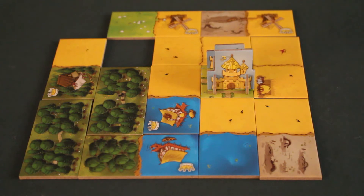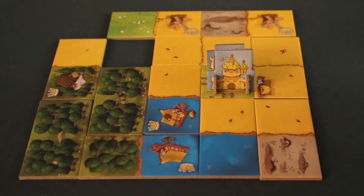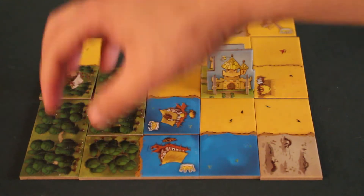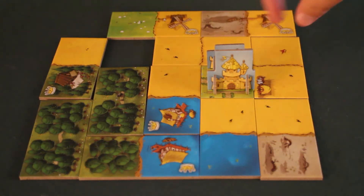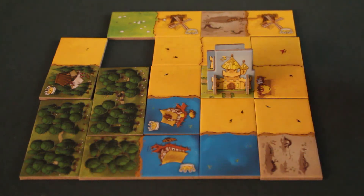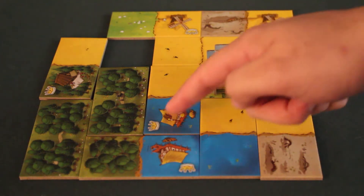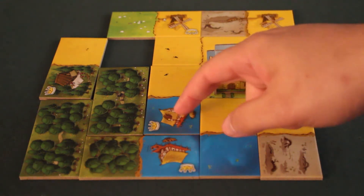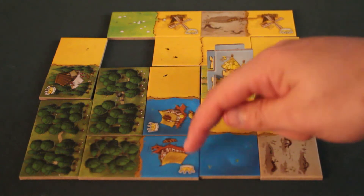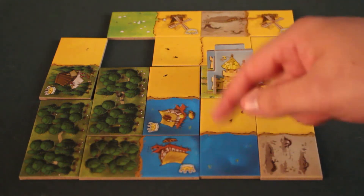When all the dominoes for the game have been used, we move to scoring. Players look at the different domains for each terrain type they have. Here I have my forest, my grand plain, my ocean. Players count the number of squares in each connected domain and multiply by the number of crowns in that domain. So in my water domain, I have three squares and two crowns — three times two means my water domain is worth six points.